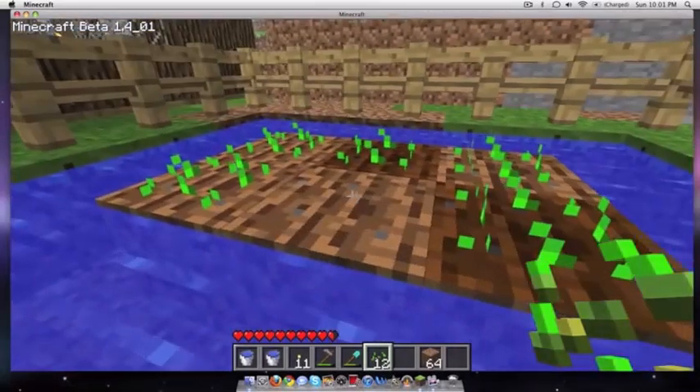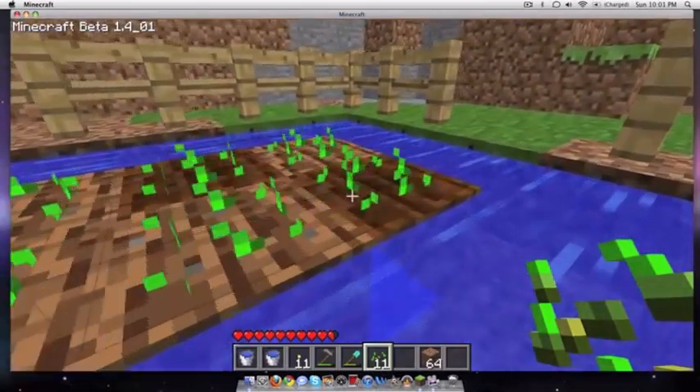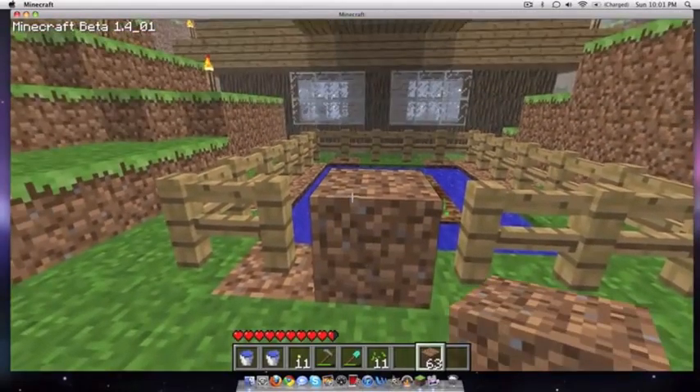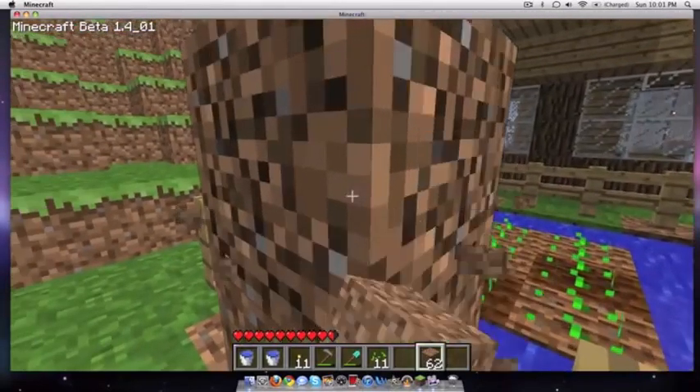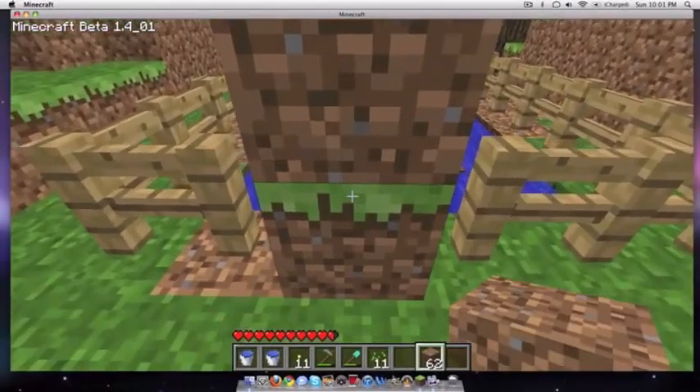There's one other thing you have to do - let me just finish planting. What you have to do is basically make a little door out of dirt, or you could use an actual door, but I just do it like this. And then to get in, you can just destroy the top block, hop in, collect your wheat, and then hop out.